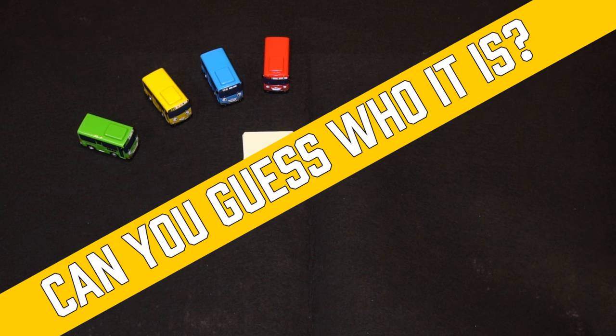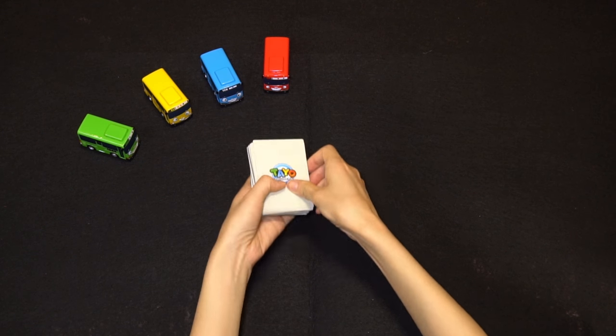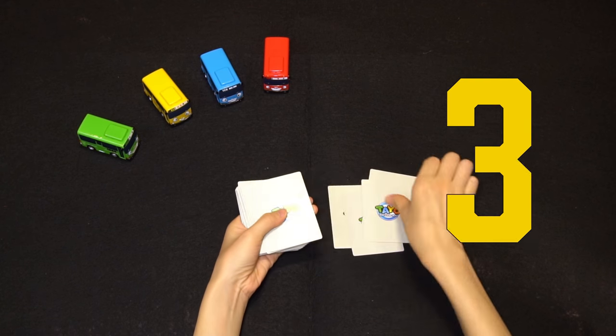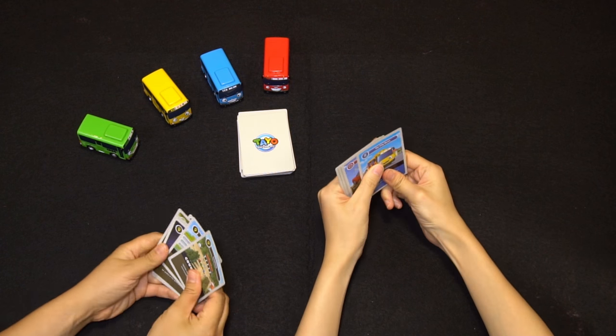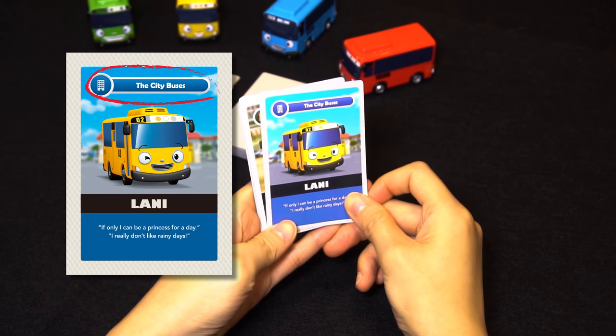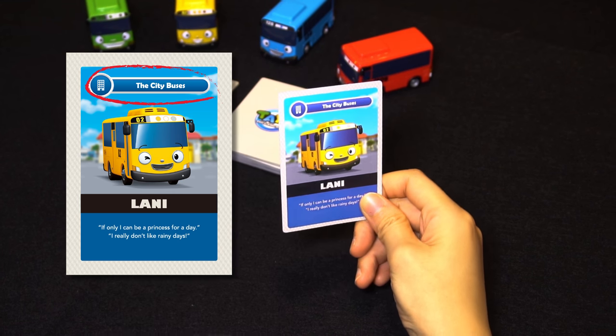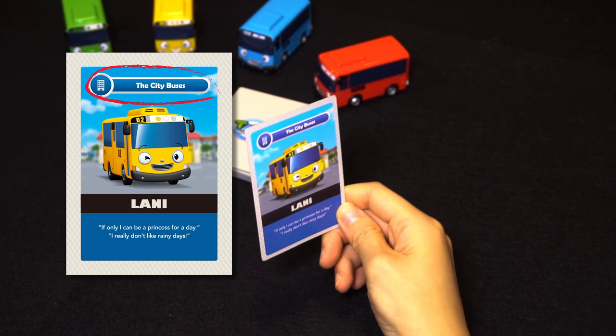Let's play! First game: Can you guess who it is? To play this game, each player has to draw 7 to 10 cards from the deck and read the lines on the card to the other players. Then the other players have to guess which character said the lines. When you guess right, you take the card, and the player who gets the most cards wins.